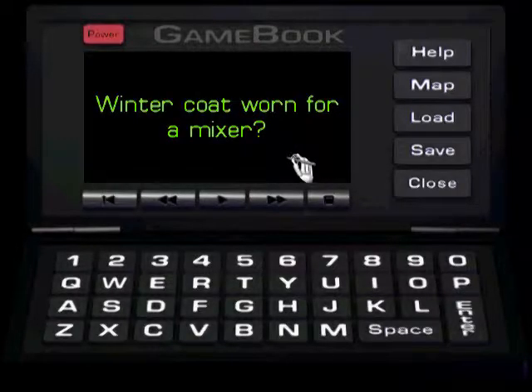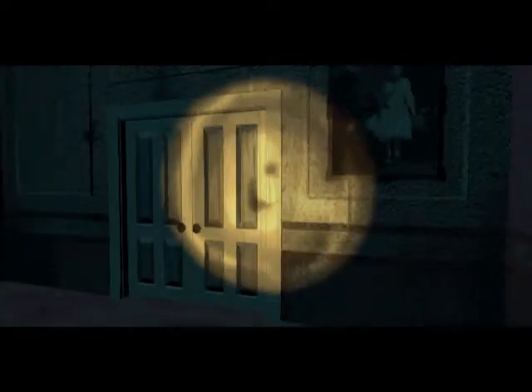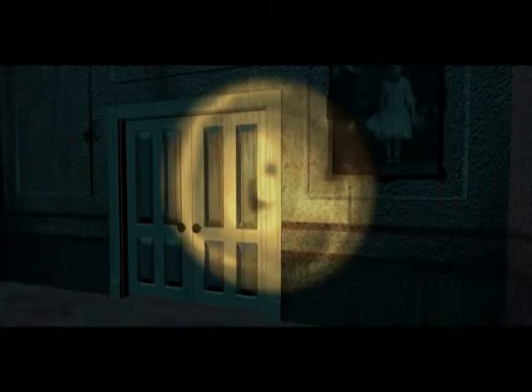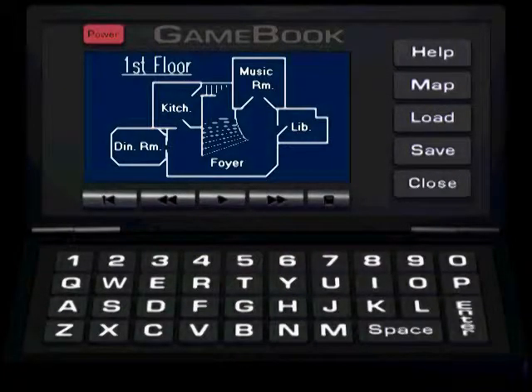The clue is 'Wintercoat, worn for a mixer.' There are a lot of anagrams in these hints. In this case, Wintercoat is an anagram for tonic water, so we're looking for some tonic water. First, let's look at the map to see what parts of the house are available to us.